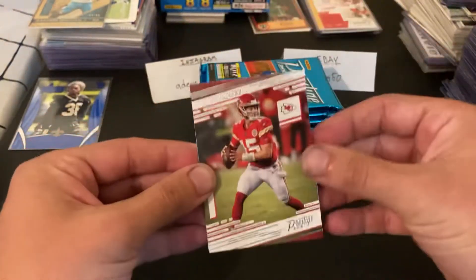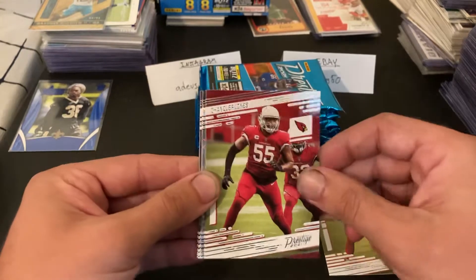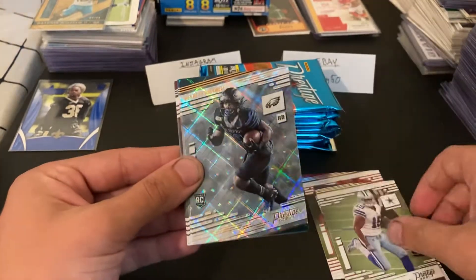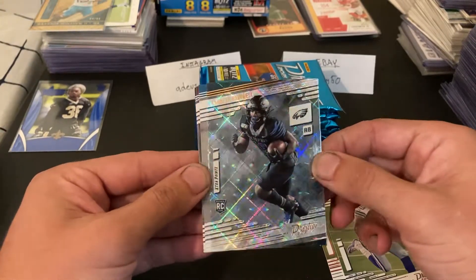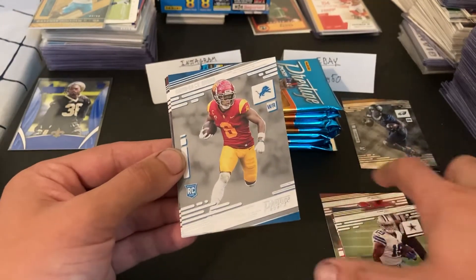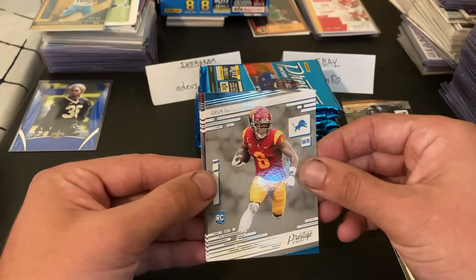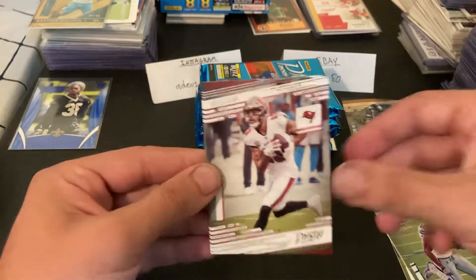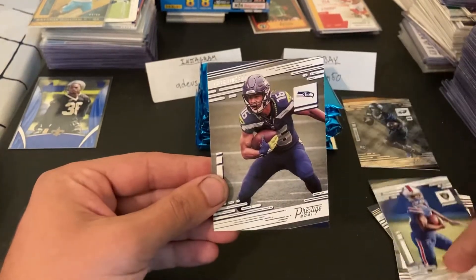Alright, starting it off with a Patrick Mahomes right off the rip. Chandler Jones, Amari Cooper — we got one of the diamond parallels, Kenneth Gainwell. Diamond parallel — I forget how many it says. Look for blaster exclusives, but I don't know how many are in here. We got an Amon-Ra St. Brown rookie, Mike Evans, John Brown, and a Tyler Lockett.